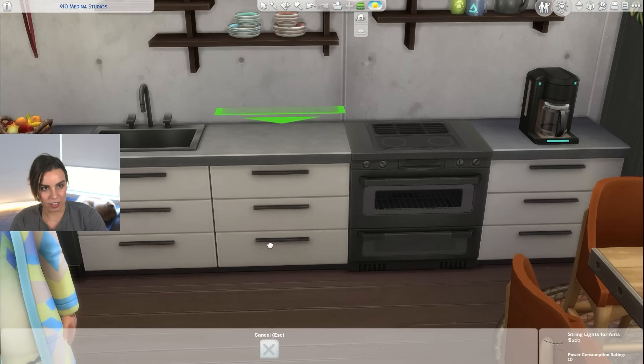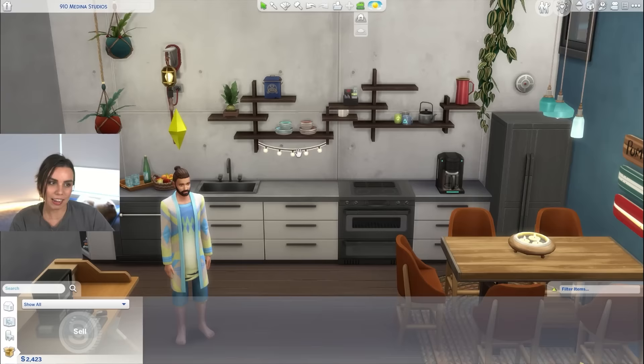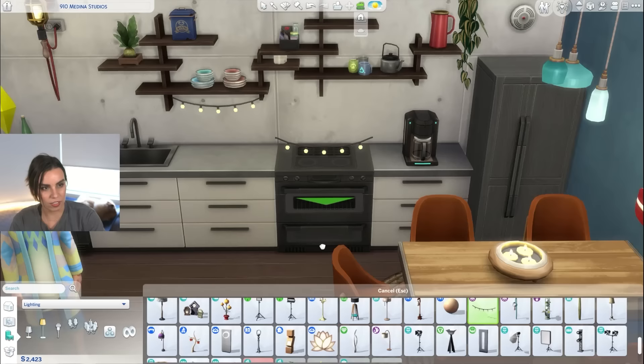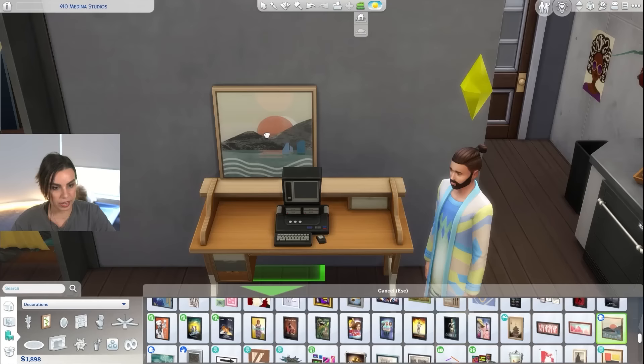Put it under one of the shelves — press Control and Zero to lower it, hold Alt to place it. There we go. It's a nice little touch. Do the same thing over here. We can make it look like these paintings are just leaning against this desk.